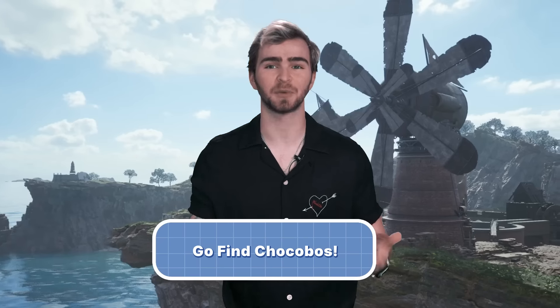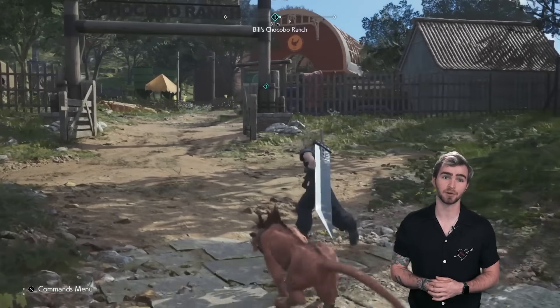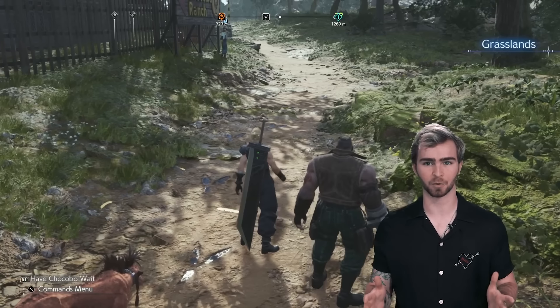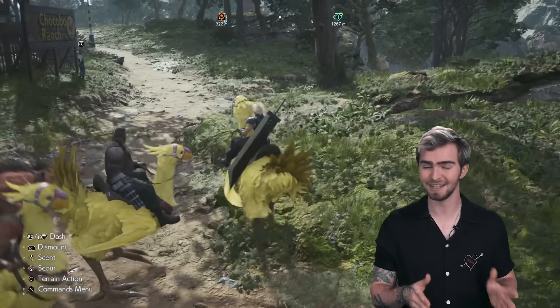Once you've experienced the City of Calm, you'll be let loose on the grasslands. You're pretty limited in what you can do out here until you reach certain story moments, so we recommend following the objective markers closely until you reach the Chocobo Ranch and complete the tasks they set out for you. This will unlock many open world activities, as well as Chocobo travel, which is much faster and more convenient than traveling on foot.